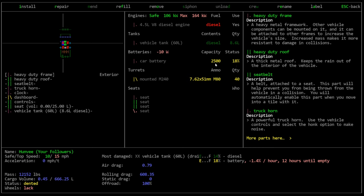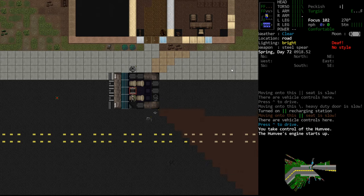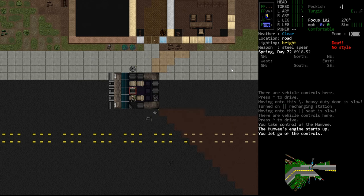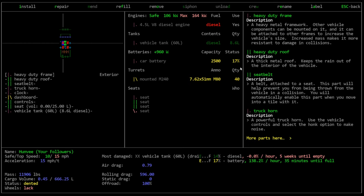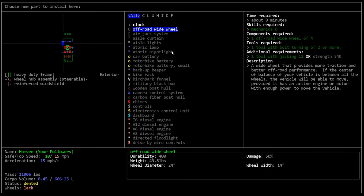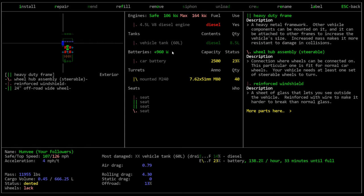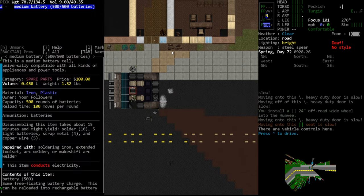We probably could fully recharge the battery without the main battery dropping to zero, but to be safe we'll run the engine a little. Turn on the engine, then use the carrot symbol to let go of the controls so we can step outside while it's running. As long as the engine is on it will charge the battery - you can see it went from minus 10 to plus 960 watts. Let's install one of the tires while it does this - install off-road wide wheel.